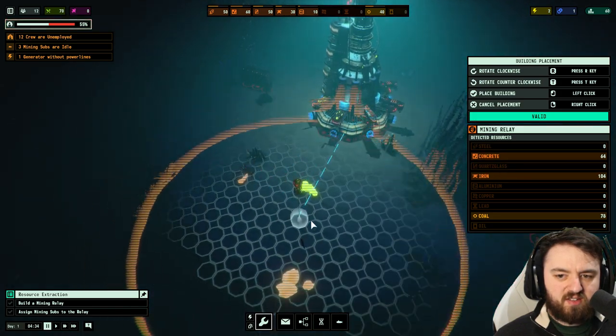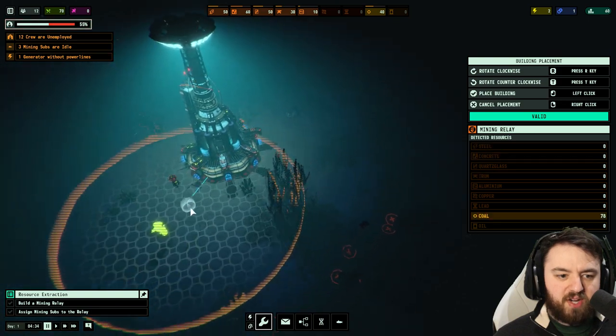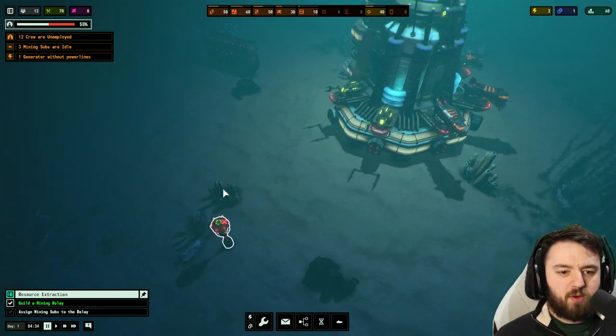Steel, quartz, glass — let's see if we can get something that has everything. We need coal, so this side is definitely going to be where we want to go. This will get us two bits of coal. We'll place it, and it deploys the little relay here — quite cool, it'll float up.